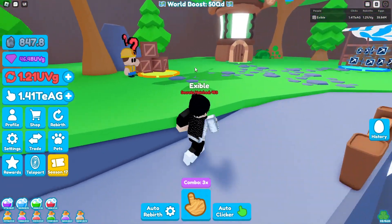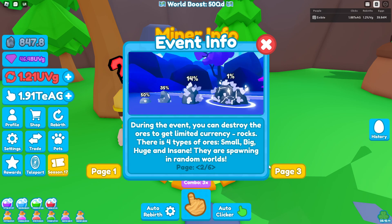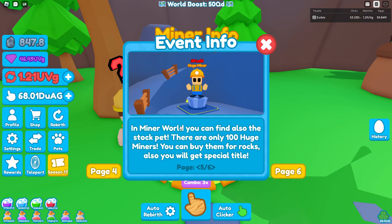If you go to this guy — the Miner Info — it says: welcome to the miners event. The event will be available throughout the season, so you have plenty of time to get all the artifacts and open the boxes. You can destroy ores to get the limited currency, rocks. There are four types of ores: small, big, huge, and insane. They spawn in random worlds. You can spend your rocks to open miners boxes. There are five limited pets — especially good for new players — but the best pet's stats will also be profitable for top players. Whenever an ore spawns, it has a 10% chance to spawn with one of these gems: gold, diamond, ruby, or amethyst. You need them to craft artifacts and get permanent boosts.